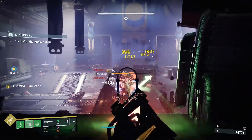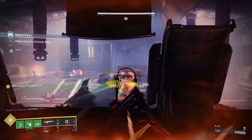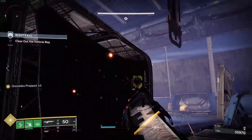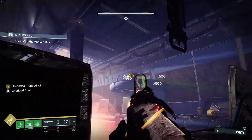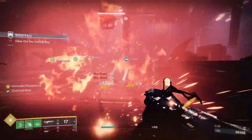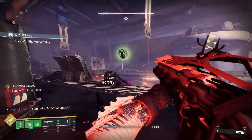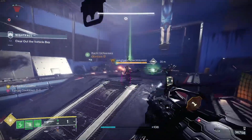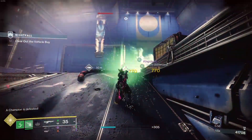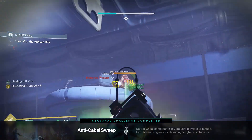This is one of the only strand weapons you can currently get in the game, which is a big point in its favor. It spawns tangles, which works really well with aspects on strand. There's a fragment that increases melee strength when you get a kill with an entanglement, so grenade and melee builds could get really strong. There are definitely multiple reasons this catalyst is going to be great in the right hands.